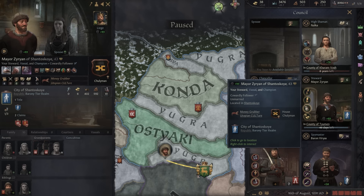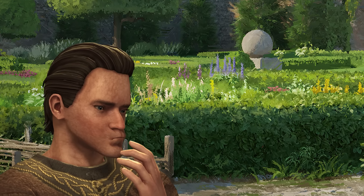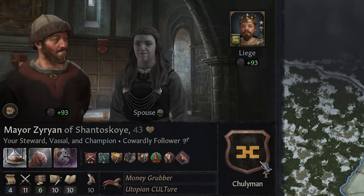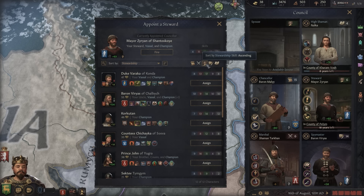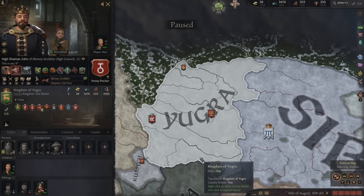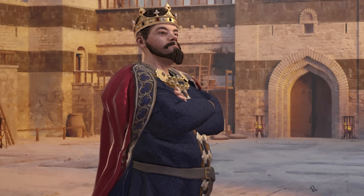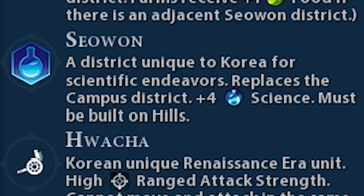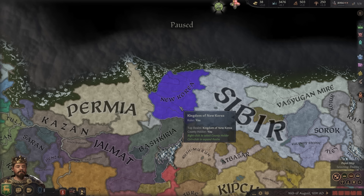I'm going to have my steward promote our culture, but this guy is a drunk club-footed fellow — we'll definitely have to change him out for someone better. Our kingdom needs a little rebranding to make sure people know we want to focus on science and technology. Whenever I think of a country that loves technology, I think of Korea — because in Civ 6 you get all kinds of crazy science bonuses playing as Korea. That's why I'm calling this new kingdom New Korea.